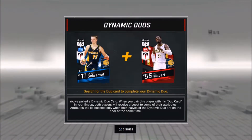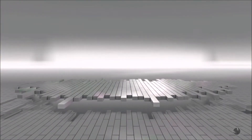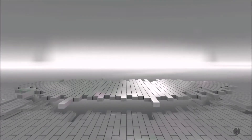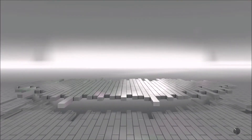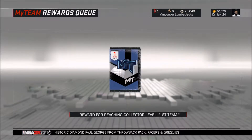There we go — we got that card. It seeks for the duo card to complete a dynamic duo with Roy Hibbert. And that's the card I'm going to have to buy. Even the rubies are pretty cheap — they go for like 20,000, which is really nice. And it popped up: you achieved collector level First Team, now available in the rewards queue menu. We get a new amethyst — that's really nice. Award for reaching collector level First Team.